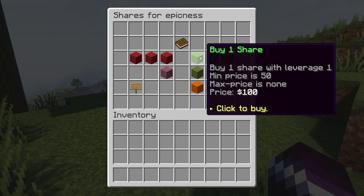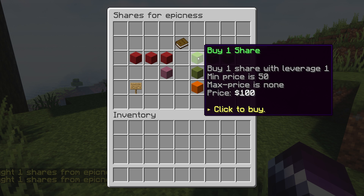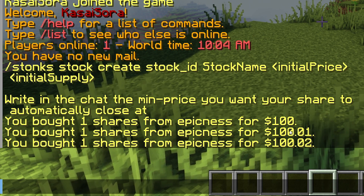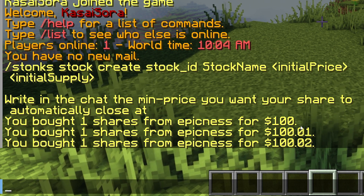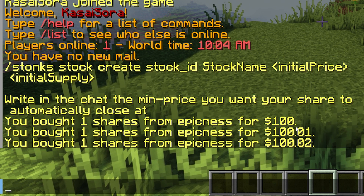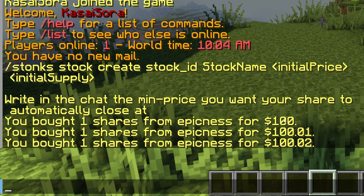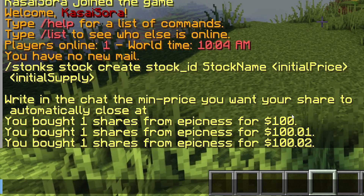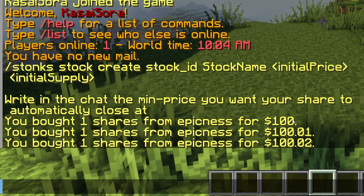I've set a minimum price — let's go and buy some stock. Let's buy just a single share. And another single one. And another single one. You can see that the last two I bought were a bit more expensive, because I've made the share more expensive myself by buying. That's how it works — if there's more interest in the share, it will become more expensive.